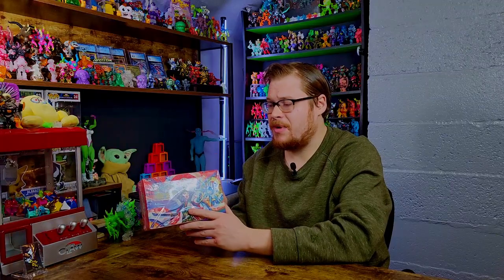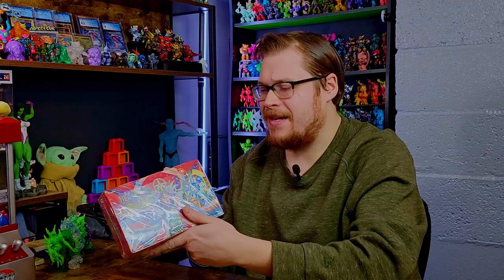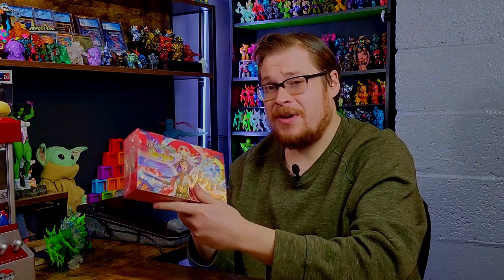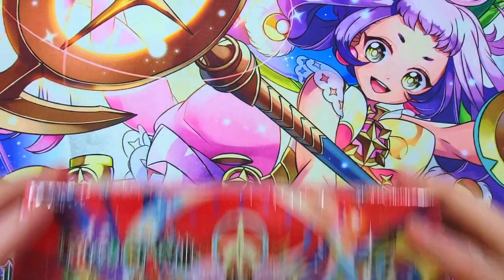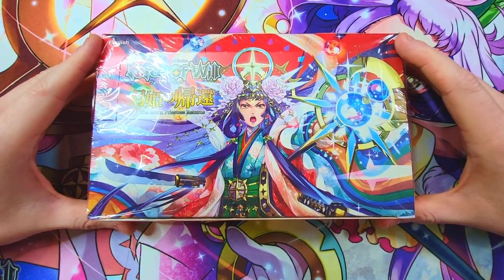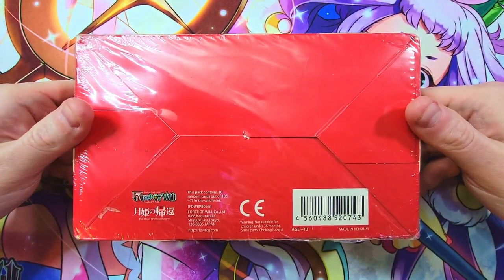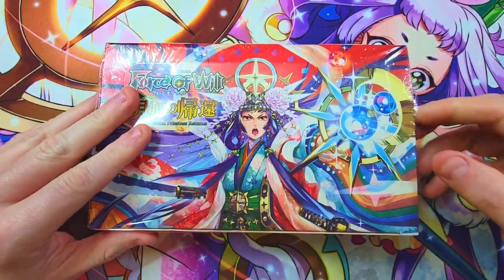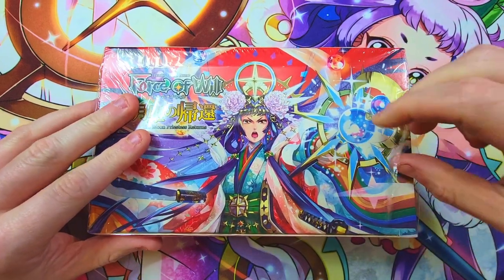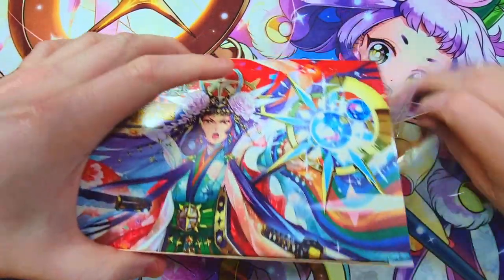I grabbed one of the boxes from my shelf — I had a couple left — and I found the oldest, crustiest looking outer wrapping paper I could find, crossing my fingers hoping this is a first run, first print box. It's pretty clean looking, not the oldest grungiest one, but it was the best I could find. Unfortunately there's just no way to tell if you have a first print until you open the box.